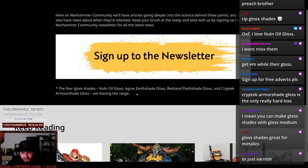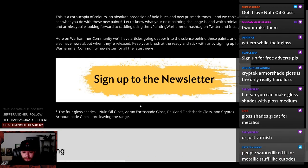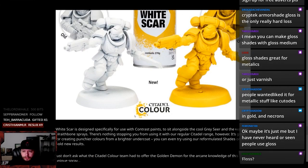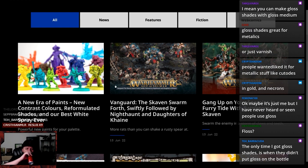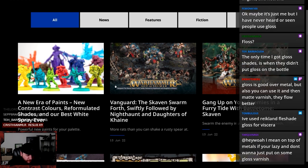There's some actual use for them — like maybe putting on top of metals or something. I guess it's sad that they're leaving. Surely there's a use for them, right? There's a use for everything painting wise. Get them while they're gloss. Gloss is good over metal, but also you can use it with a matte varnish and they flow better.